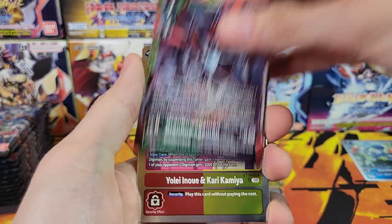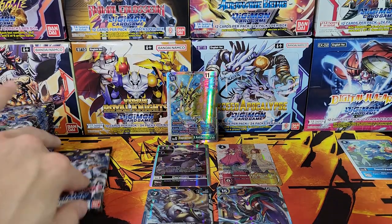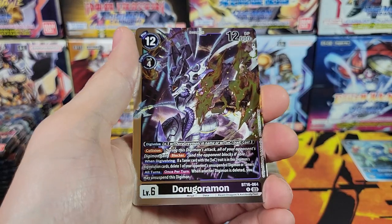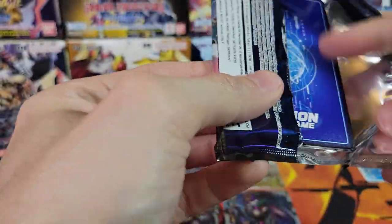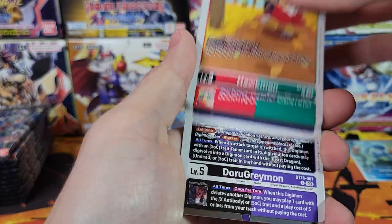Grand Kuwagamon Ace and Yolei and Kari — there's the regular rare for our alt art. Going to skip a bunch of stuff and right to the rares. Dorugoramon and Malomyotismon SR. So we still need to see how many hits we get in this box. Trying to beat nine, but I'm just going to go pretty quickly now because we got both of our good hits.